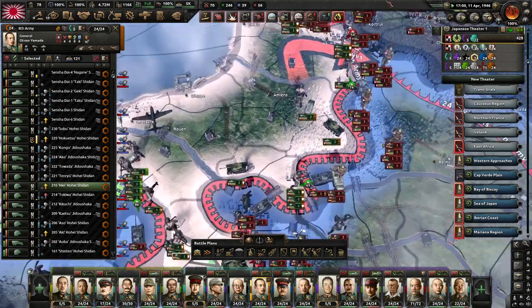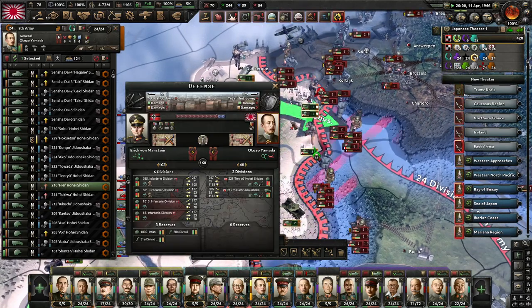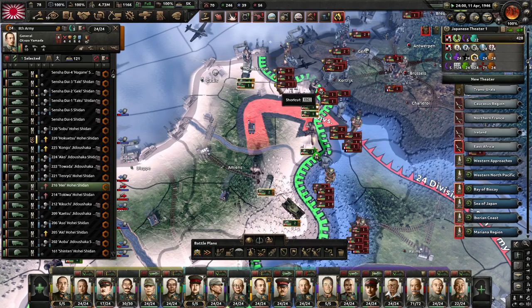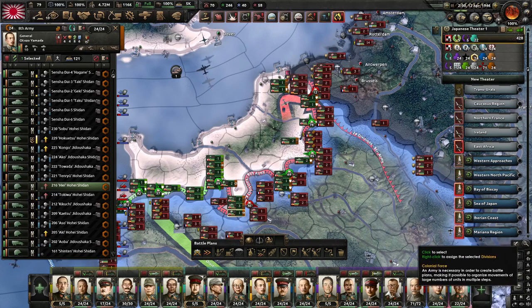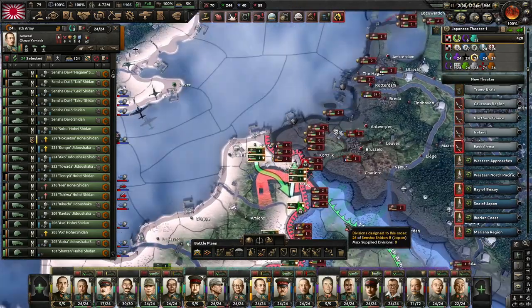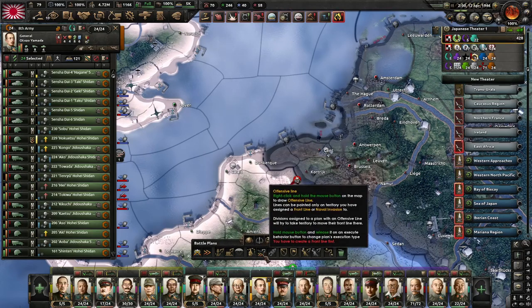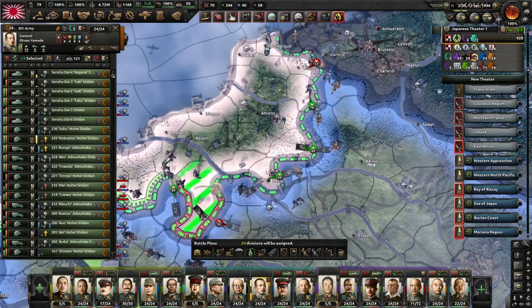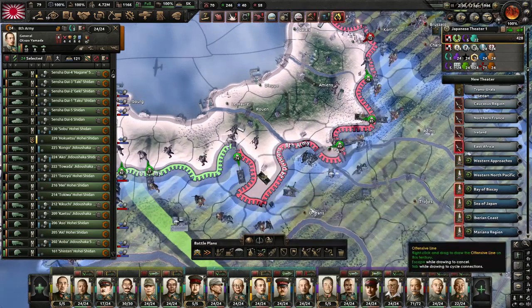Right now we'll just probably be defensive along the lines. They are pushing us pretty hard around Lille as well, with von Manstein. We are just getting hammered from the air at this point. We're going to dig in for now. The eighth is going to dig in - delete that offensive order and create a new offensive order for the eighth. That's your front line in northern France.